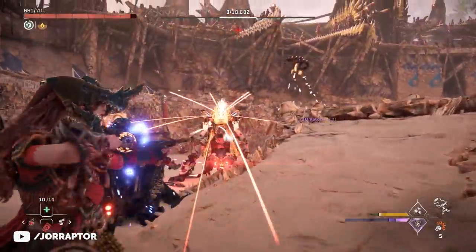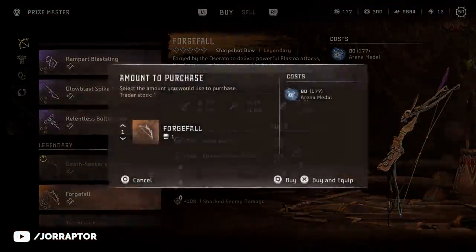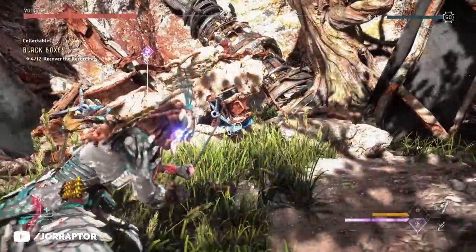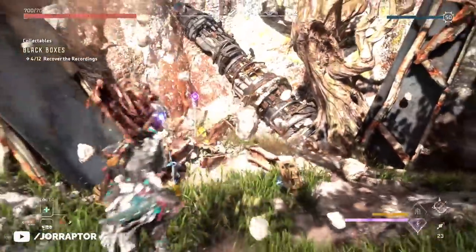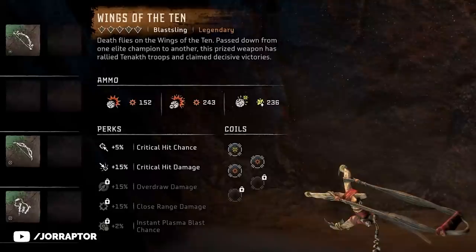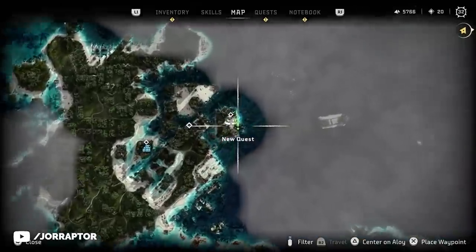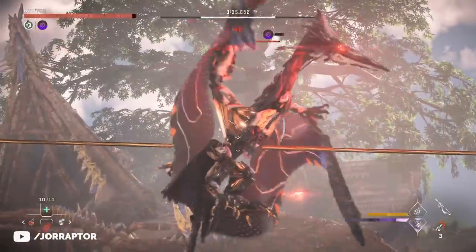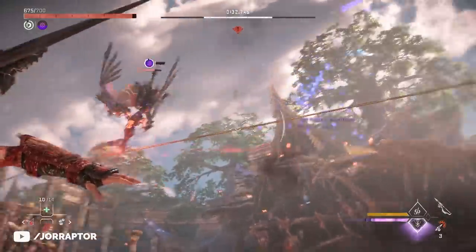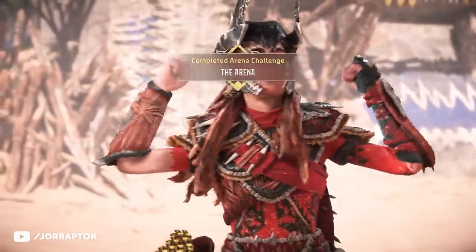If you want to get all the legendary weapons and gear in the arena, make sure you first get the Wings of the Tan Bloss Sling by completing all the black boxes — it doesn't require a lot of skill or time. I also talked about the Skykiller Spike Thrower in my best weapons video, which you get from a side quest shown on the map. I'll leave a link to that video at the end and in the description. To get these weapons you need to be near the end of the game, so I'd overall recommend focusing on the arena after finishing the main story.